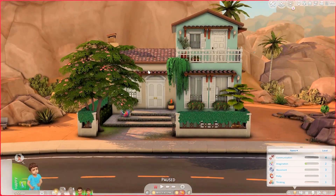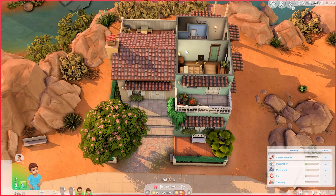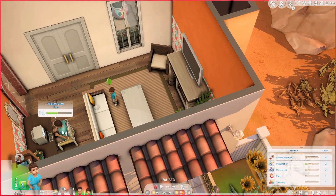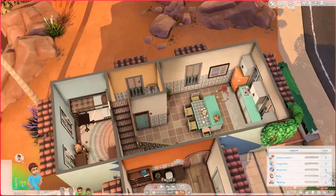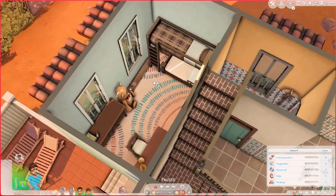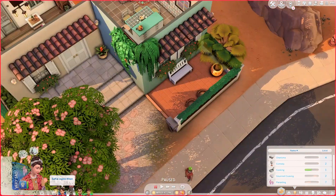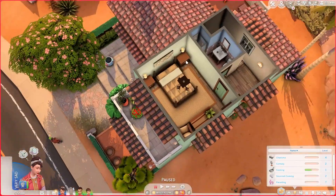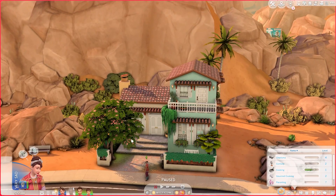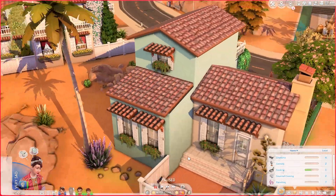This is the Khan family house — a small 30 by 20 lot with a family of four. Once inside, you see the living space with brothers Felipe and Tristan, who share a bedroom. There's a kitchen, dining, and a small bathroom downstairs. Upstairs is the parents' bedroom for Sophia and Akash, with their own bathroom. The backyard is very small but serves its purpose.